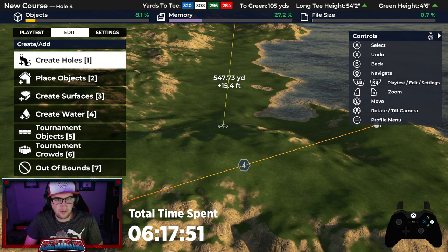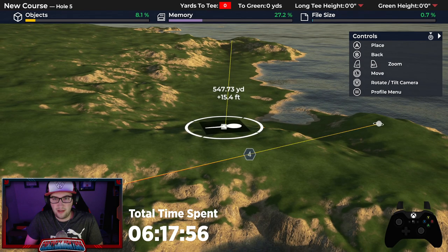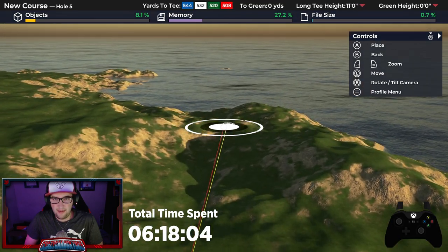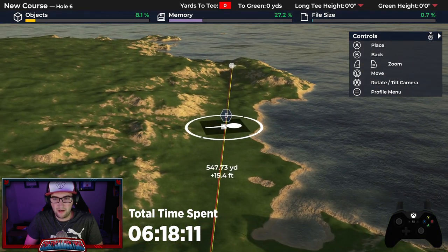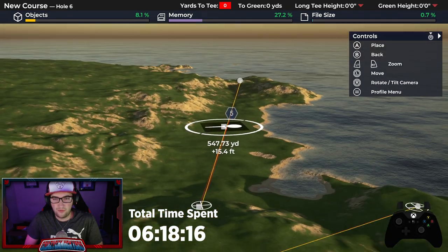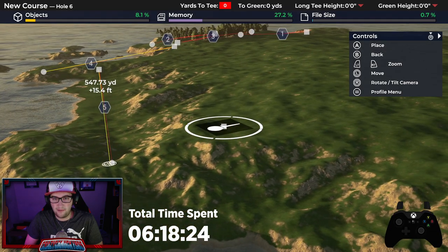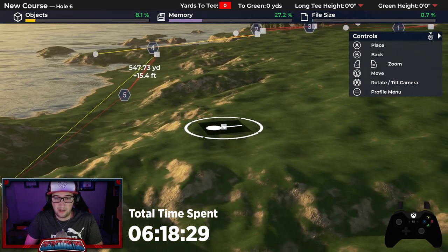Five will have kind of an elevated tee shot, and maybe it's going to go uphill like this. It's going to be a par five — that's all I know. A shortish par five. So there's five. And then I want to start kind of bringing it back up the hill here now. We don't have any par threes yet either — we're five holes in without a par three, so I feel like six has got to be a par three.